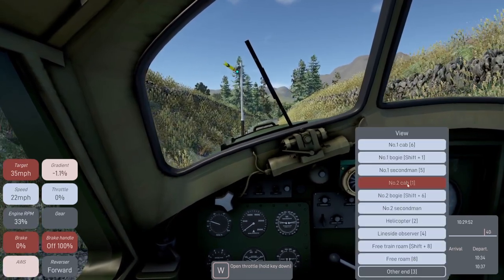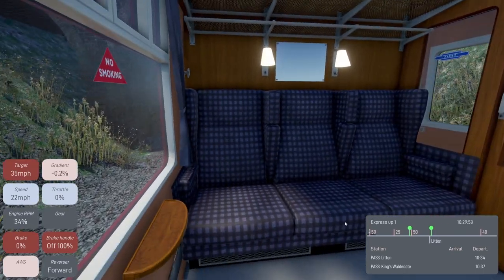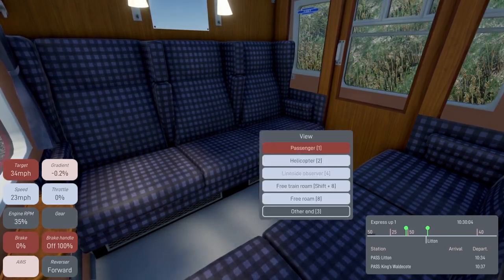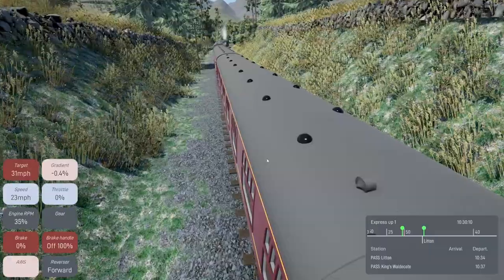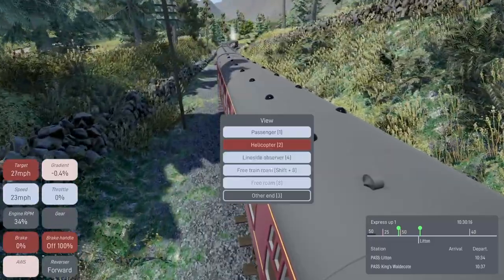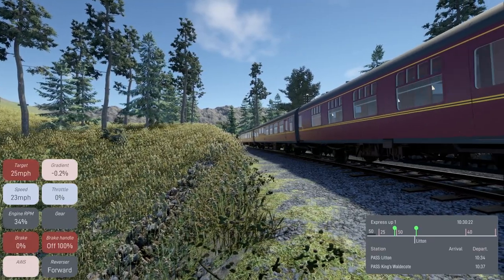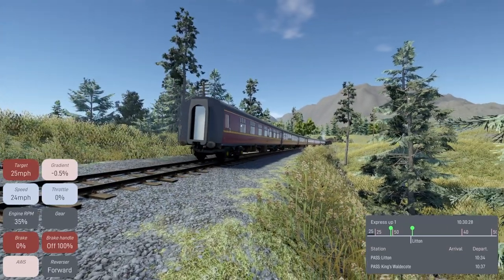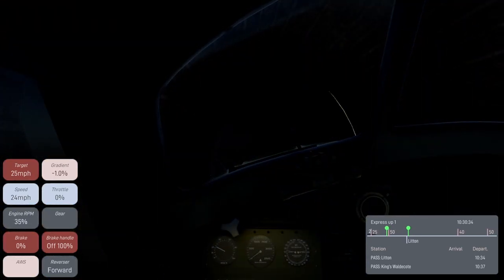Let's go to the view at the other end. You can look inside the coach - this is quite a nice first class coach, quite nicely modelled with the old heaters underneath. We've also got the helicopter view from the back so we can follow the rear of the train going round the corner. There's the lineside observer from the rear - that's quite a nice shot. Then if we go back to the other end we can go back up front to the cab.